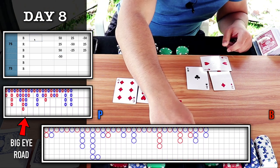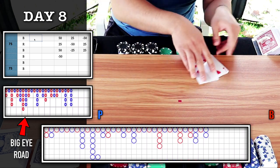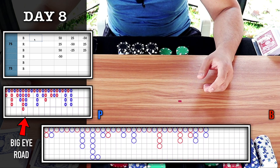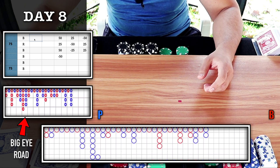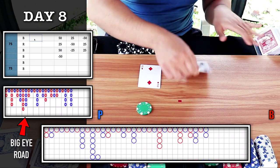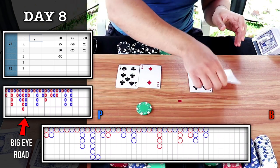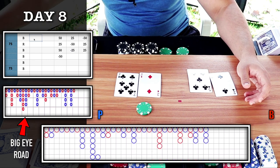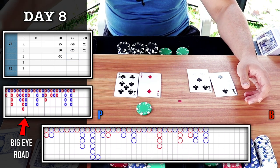Start of a new column — this shoe is giving us some trouble. We're still up $75. Let's bet on the red circle here, so on player. Natural nine, player wins — we hit on red, plus 25.